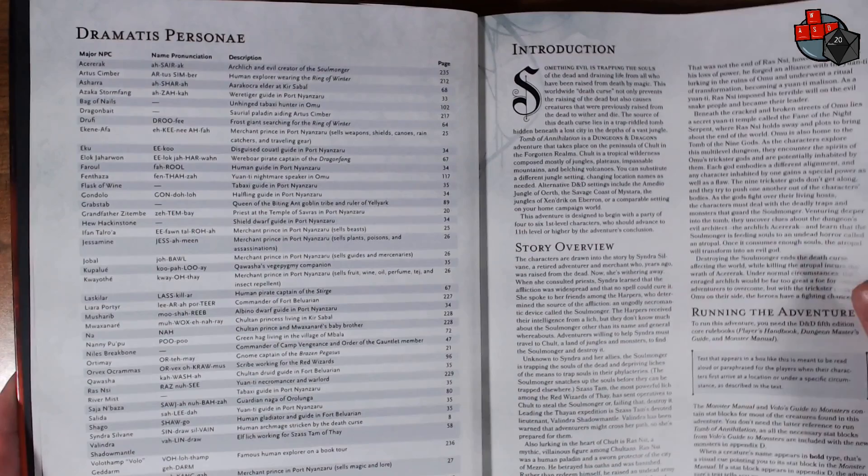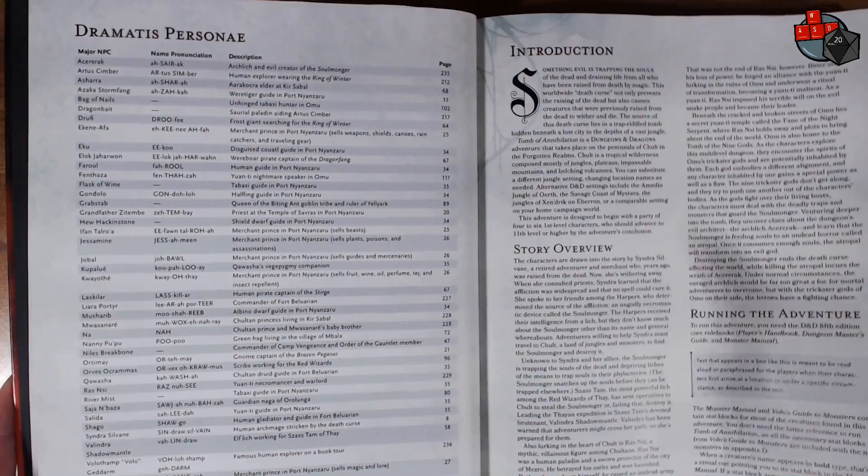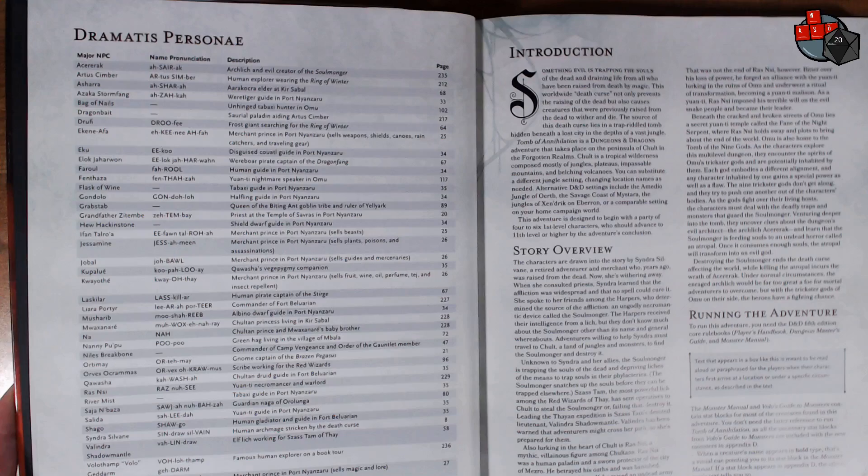This is kind of cool because there is a pronunciation guide — we have not seen that before. They have major NPC name pronunciations, a little description, and also the page number. Pretty cool. There are lots of difficult names in the D&D lore, especially in Chult.